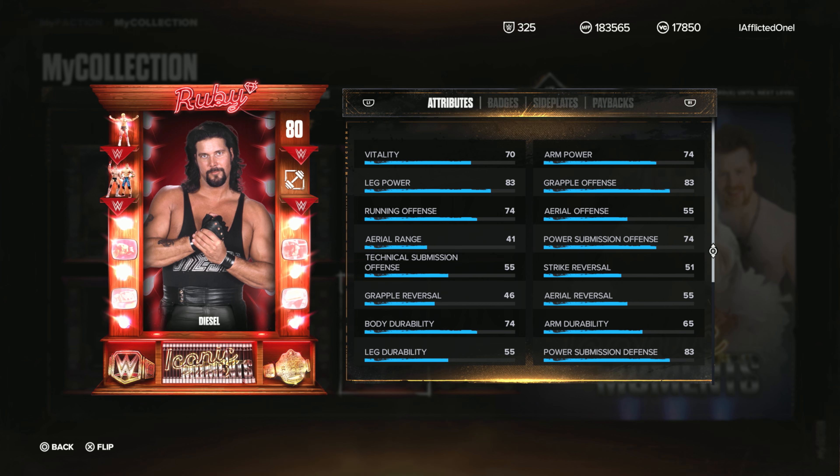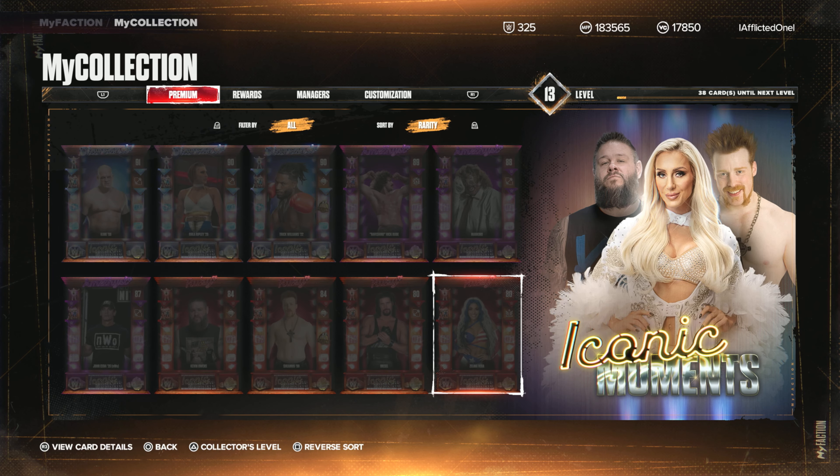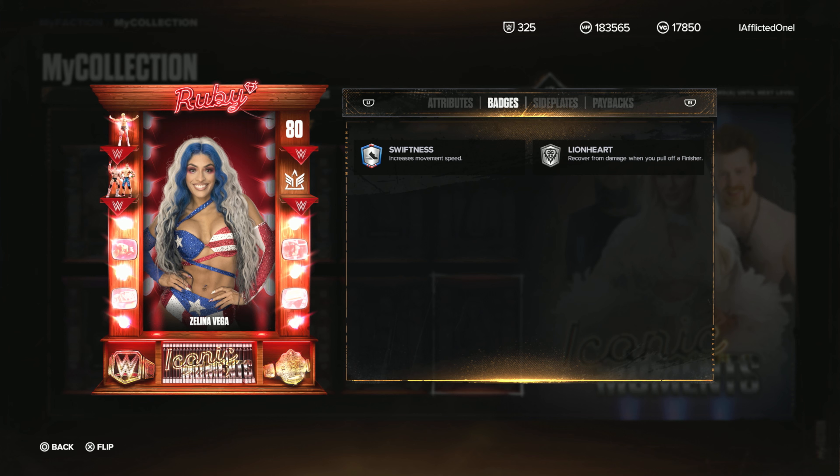Diesel — who looks very young in this picture. Heavy-Handed, and again not a great card for a Ruby. Unfortunate. And then we have Zelina Vega, which is a god-awful card for a Ruby as far as badges go. Such a shame.